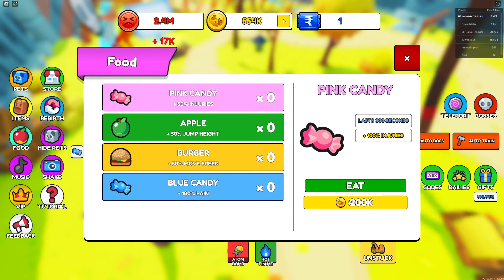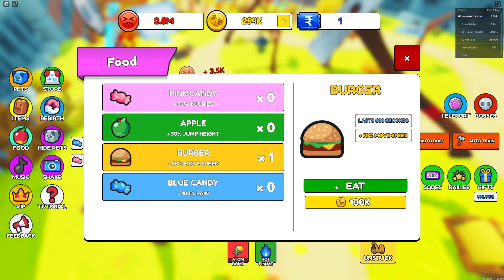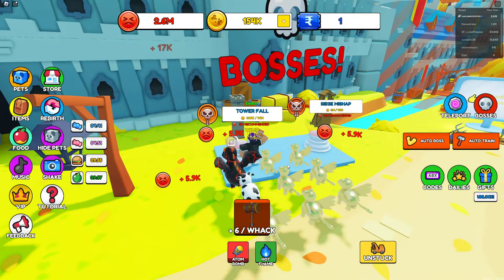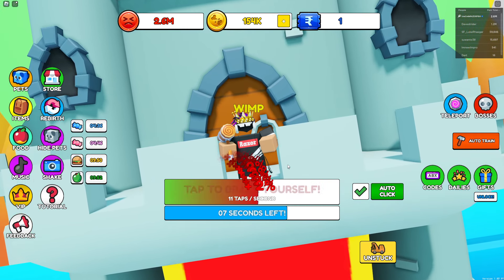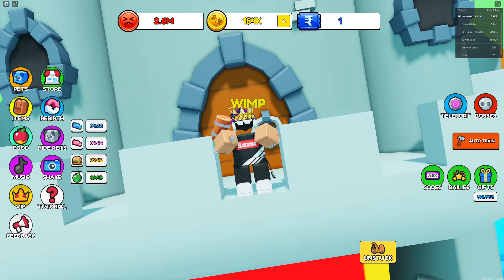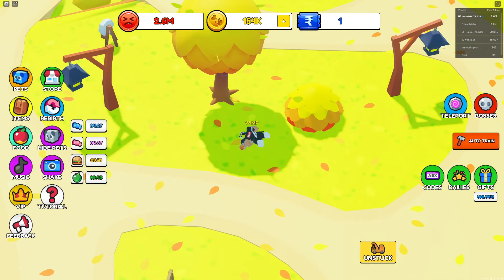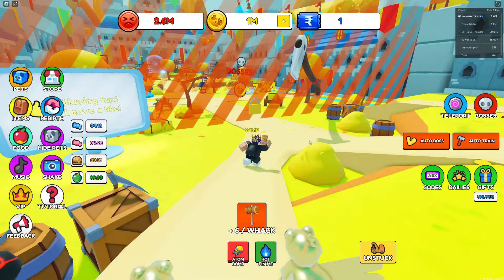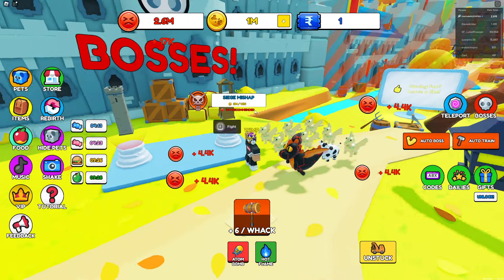Eat that apple too. Now I should be getting a lot more coins and strength every time. I need to see how much it costs to unlock the next area — 7.5 million. I'm doing pretty good and might use my nuke soon for even more OP gains. 21 million recommended for the next boss.